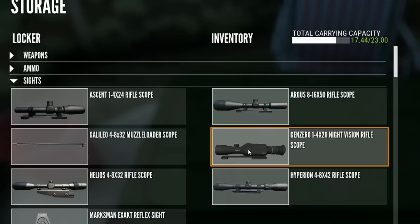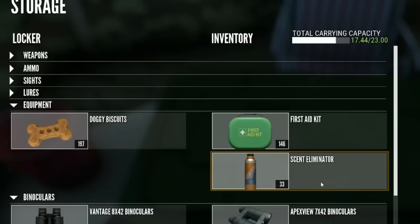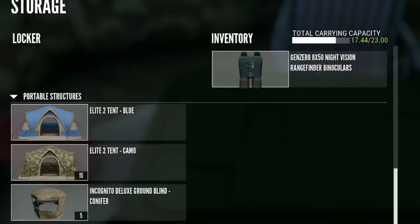I have the Argus Gen Zero night vision scope and the Hyperion — the Gen Zero scope comes in the high-tech hunting pack. It will get dark before the end of drink time; I'm hunting bears in their 1500 to 2030 drink time, which is the best — a five to five-and-a-half hour window. They do have another drink time in Silver Ridge Peaks from 11 until 12 or 12:30, so check both occasionally. I also carry the predator distress fawn collar, first aid kit, scent eliminator, apex view daytime binoculars, and Gen Zero night vision binoculars — that's all.